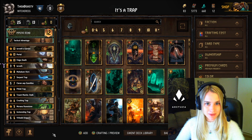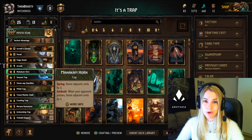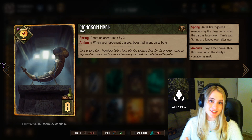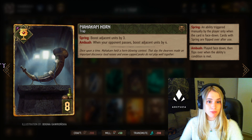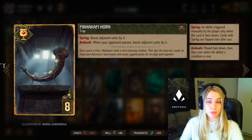For those of you who have never played a trap deck, it's quite simple. Traps are artifacts and they are a nice sneaky element you can implement in your deck, because your opponent has to guess which one you're playing. The moment you play an artifact it's turned upside down and your opponent can only see the back of the card. Some of these you can trigger manually by pressing on the artifact — that's the spring keyword.